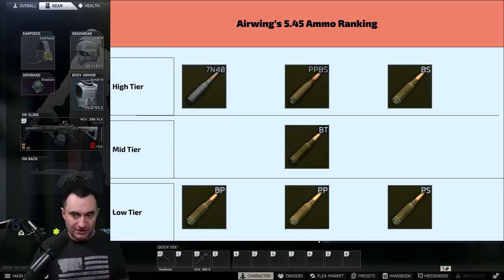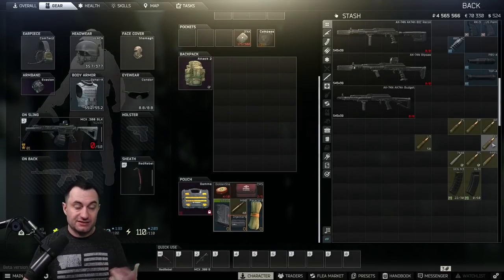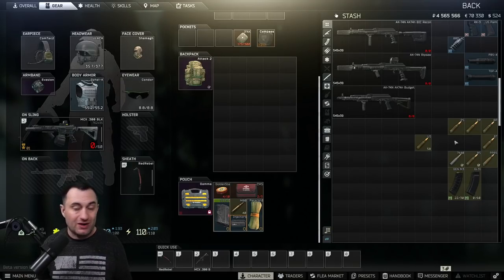For your mid-tier ammo you can buy BT from the flea market, which is not possible with a lot of other guns. BT has 37 pen and 44 damage - that means it'll very quickly get through class four, can eat up certain class fives pretty quickly, and will struggle on class sixes, but we're not really seeing class sixes much with the new armor changes. It's comparable to 856 A1 which you can't buy on the market. You have plenty of access to BT, and even if it gets too expensive you can stack your mags - put PP or BP in the bottom and top load with BT to save a little money.